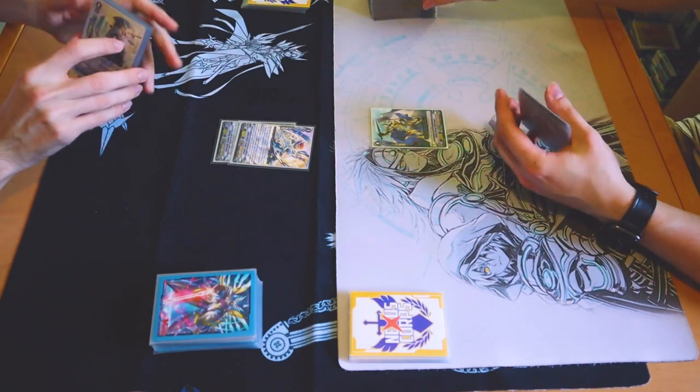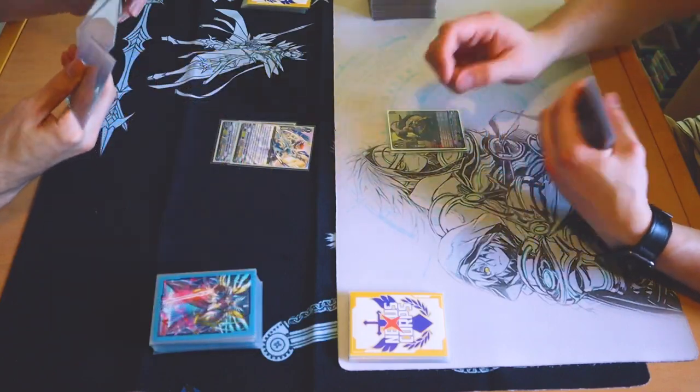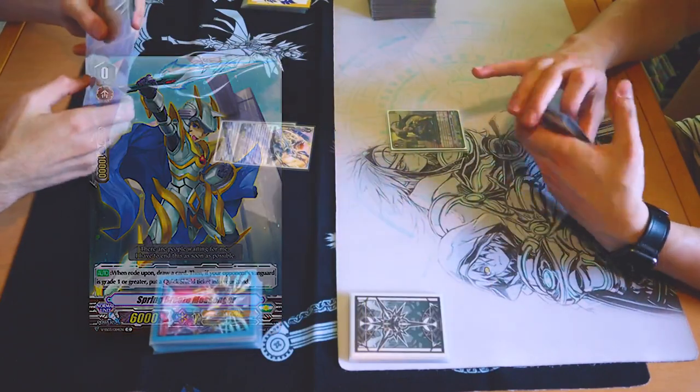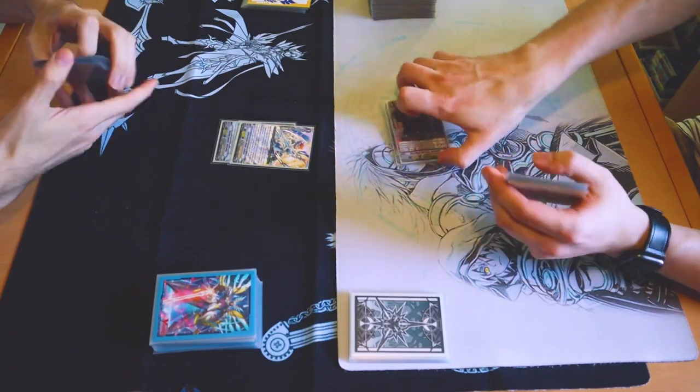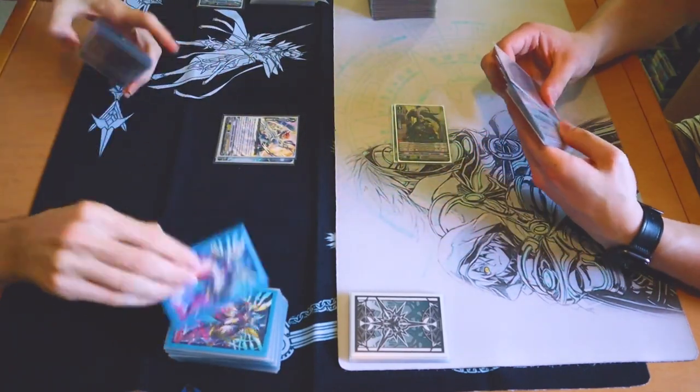Alright. Draw. I'll do the draw and the quick shield. And swing for 8. I will take 8. Nothing.